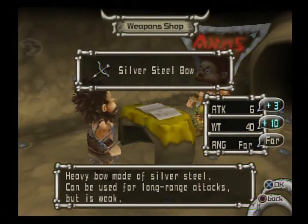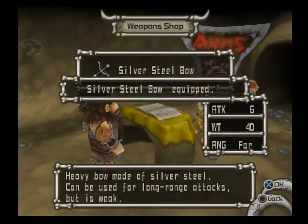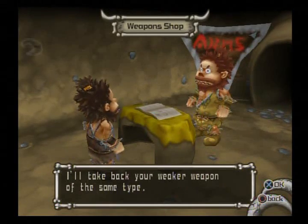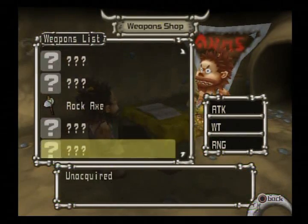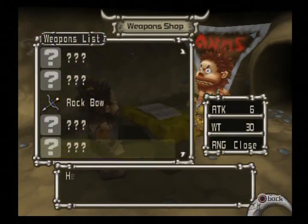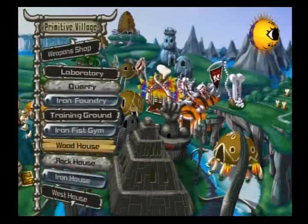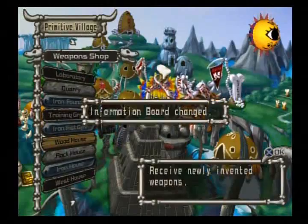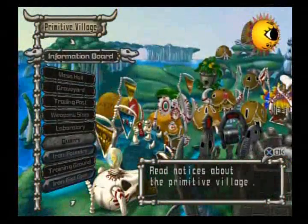I am going to equip the Silver Steel Bow though. And that looks like it's the end of all the Steel and Iron — we got all that now. So the information board changed. I guess it's probably congratulating us for getting all the weapons.